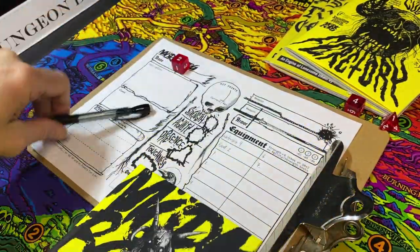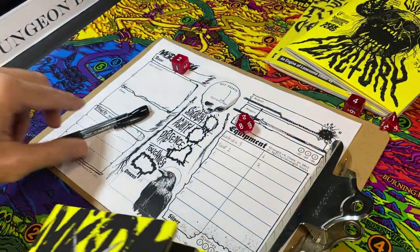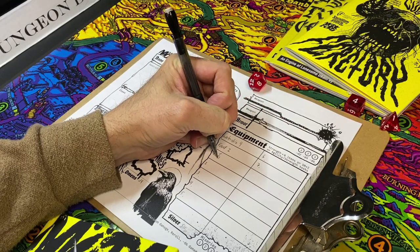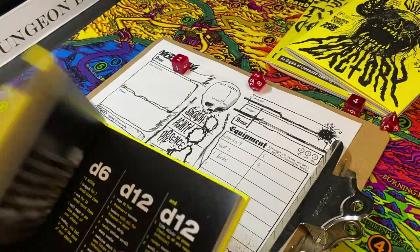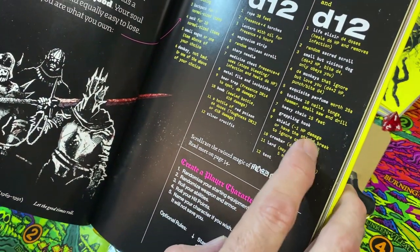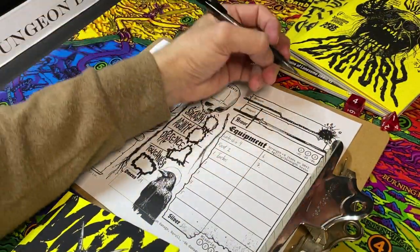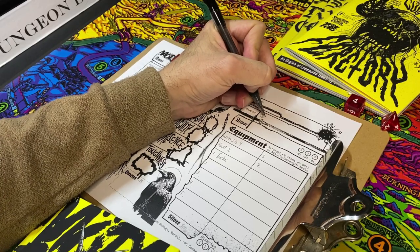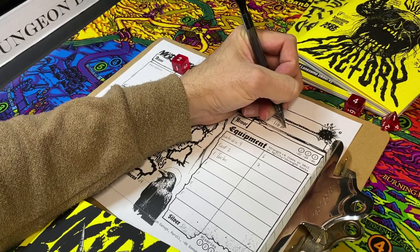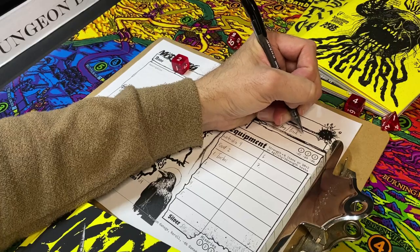We also rolled presence plus four torches, so I'll write torches on the sheet. And on a nine we got a shield: minus one HP damage, or you can break the shield to ignore one attack. So in our offhand we'll have a shield that blocks one point of damage or can be sacrificed to negate an attack entirely.